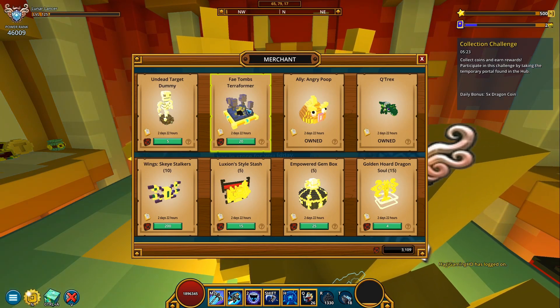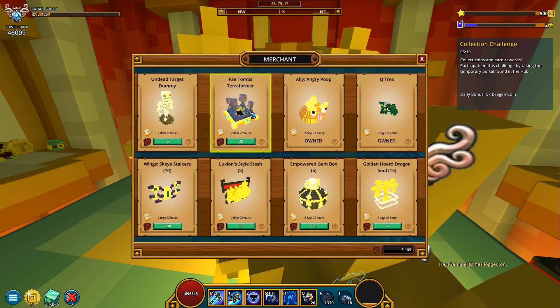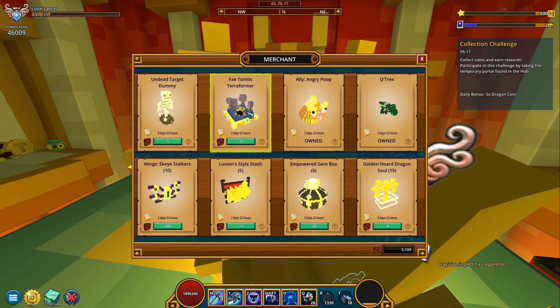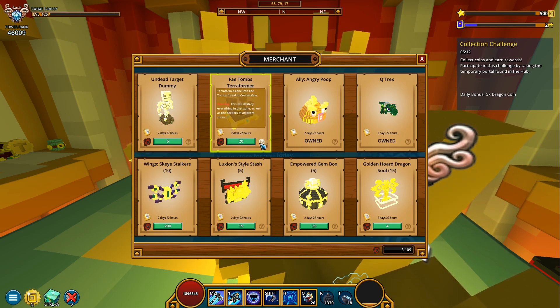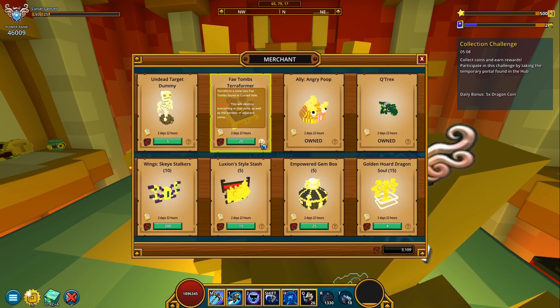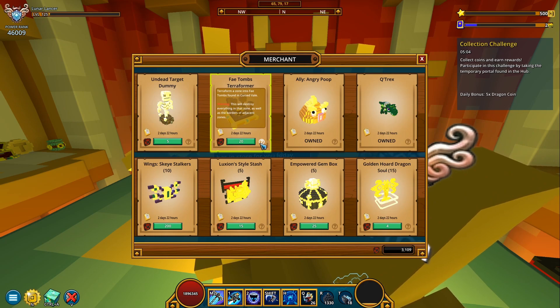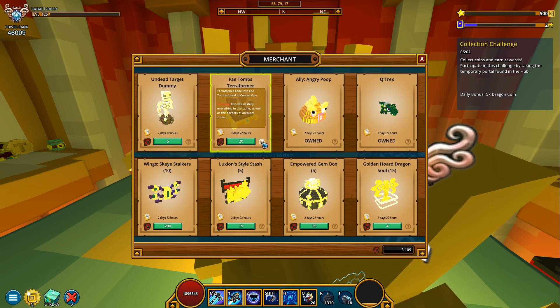Next we have the fey tombs terraforma. It's basically a thing you can place in your club world and it's gonna generate some fey tombs biomes. It says 'terraforma is zone into a fey tomb found in Kurzweil.' This will destroy everything — you should probably know what these do.